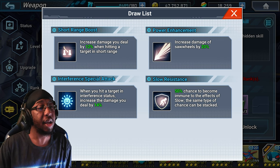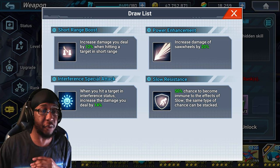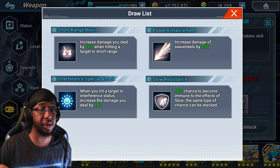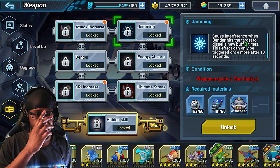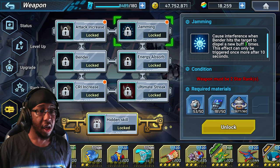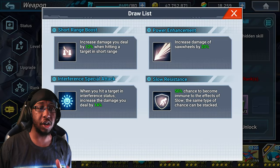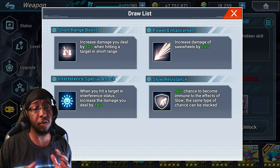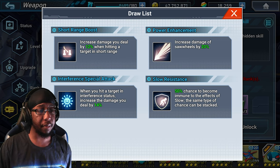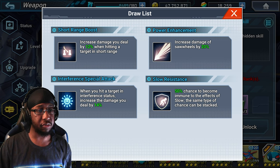Finally we have Interference Special Attack: when the target has interference status, the MCU is increased by 14%. This is probably what you're going to be going with most of the time with this weapon, because it's a flat 14% that's not dependent on your range - just dependent on you having interference status. This weapon inherently inflicts interference status, so it's quite nice to have that inherently in your kit. On top of that, you could also have Interference Special Attack on your character's card setup as well.